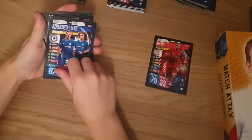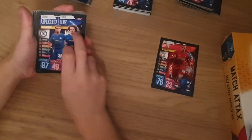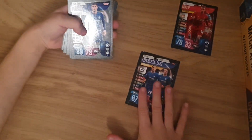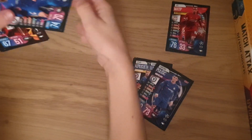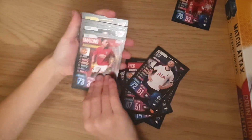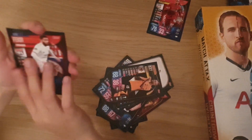We've got a duo card: Fabregas and De Bruyne — that's not a good card, you know why? De Bruyne doesn't play for Chelsea, he moved to Arsenal. Two six. Fred, Dyer, Smalling, Winx, Benicio, Fred again, him again. Tottenham badge, Bolly, Bolly Silver.